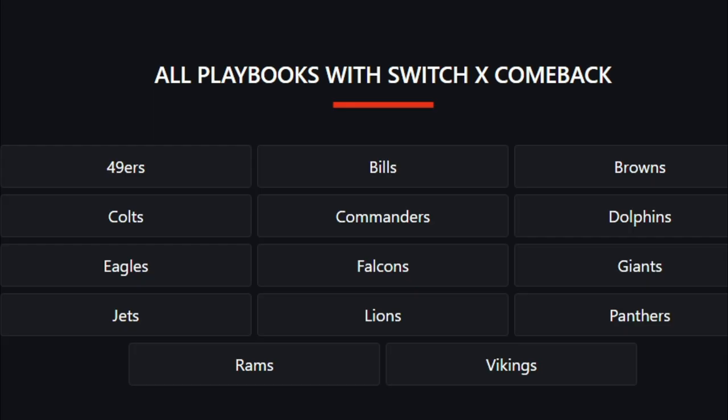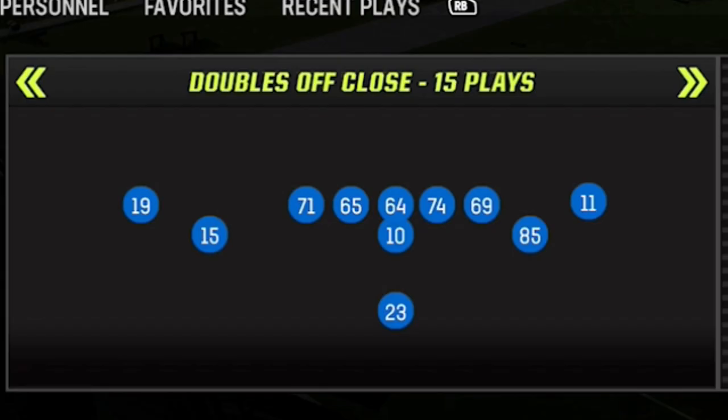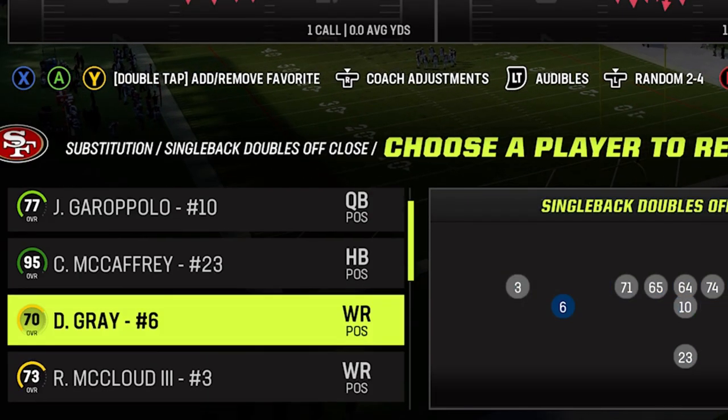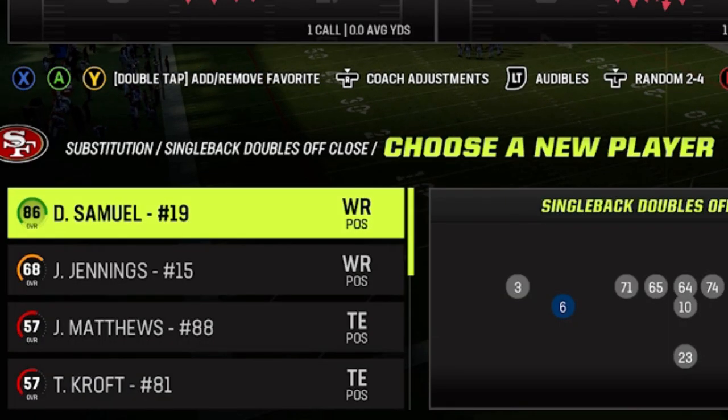The first play is going to be from my San Francisco 49ers, New York Jets, and Miami Dolphins offensive ebooks, but it can also be found from all the playbooks shown on the screen. The formation is called the Single Back Doubles Off Close and the play is called the Switch X Comeback. Before you call this play, just make sure you have your best route running or best receiver in the slot receiver position.